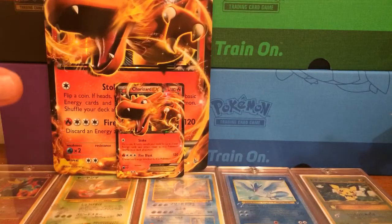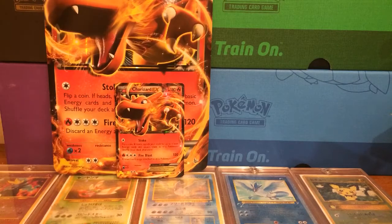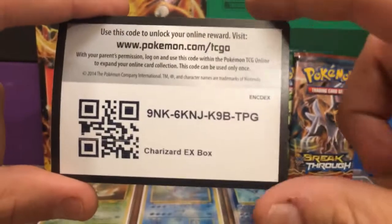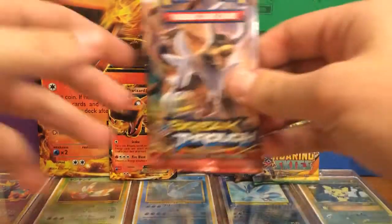And of course we got our Charizard EX promo, which actually isn't a promo. And then we got the Jumbo Size card, which I'll probably be giving away in my next giveaway because I never keep these things. And here is the Charizard EX box code card for you guys. Let's start off with our Breakthrough and hopefully we can pull something nice today.